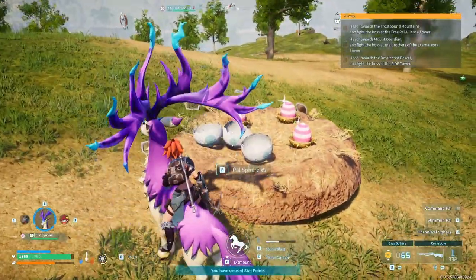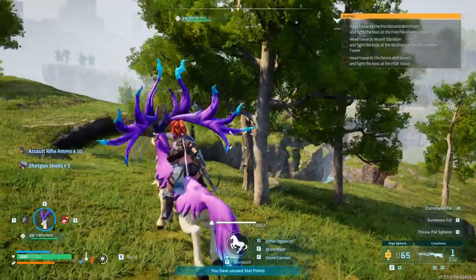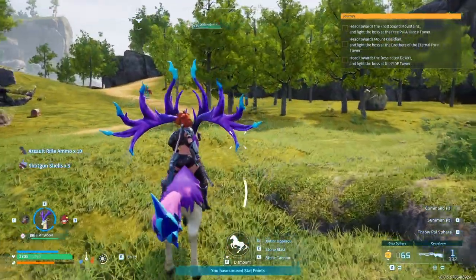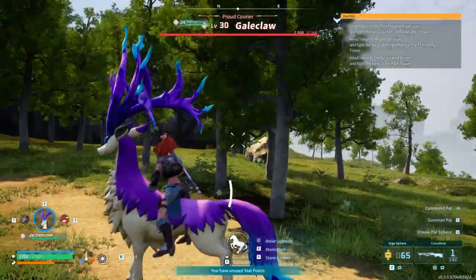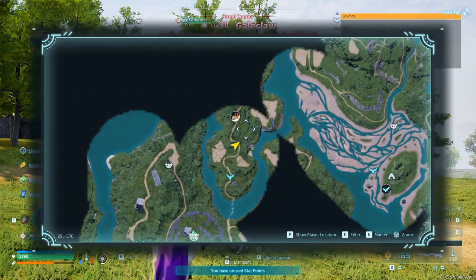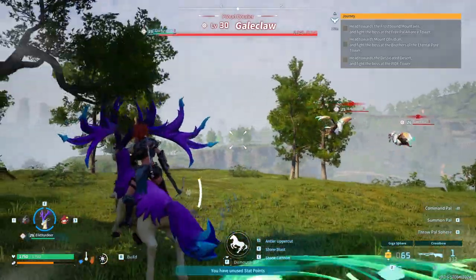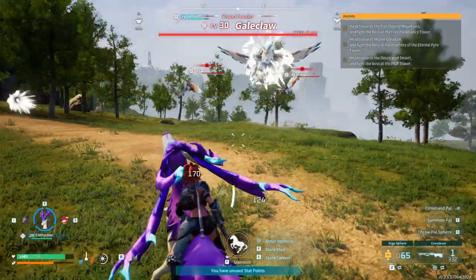There's a whole lot of eggs. Why is there always ammo? I'm pretty sure they're common eggs — I don't need common eggs. Wait, what's happening? Boss? Here? Level 30 — which one is level 30? One of them is an alpha, but I don't know which one. I think it's this one here.